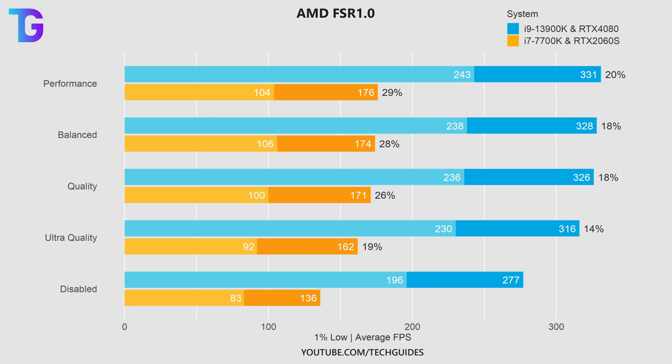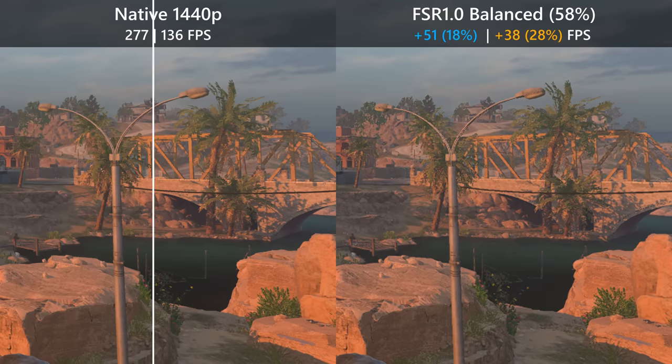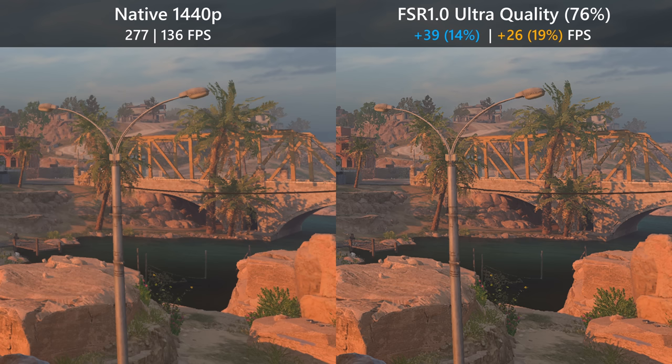FSR 1.0 provides a significant boost in performance on both systems, though it seems stronger in CPU-bound scenarios. In performance mode we still get a very blocky, low-res picture, which is slightly improved going to balanced and quality. At ultra quality we get very close to native resolution in terms of visual clarity — there is roughly the same amount of aliasing and details are almost similarly resolved as with native resolution, while still giving you a nice FPS boost.